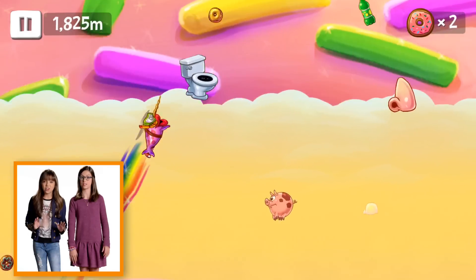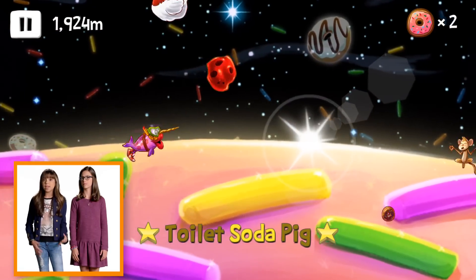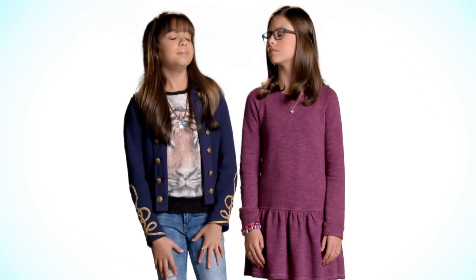Some items you hit are part of combos, and jumping on them in the right order gives you huge boosts. There are nine secret combos total, like Toilet Soda Pig and Monkey Chicken Boot. Mmm, Monkey Chicken Boot sounds delicious. See if you can hit all nine combos. So get gaming and get shaking.